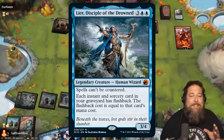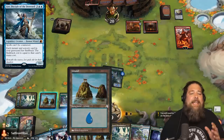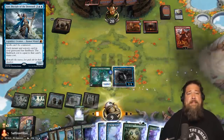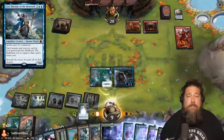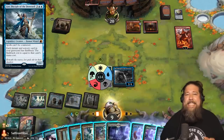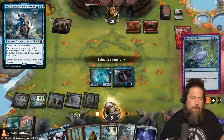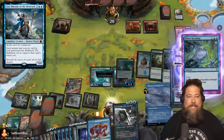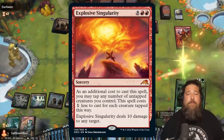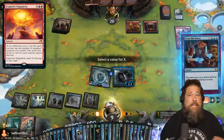The next piece of the puzzle is Leer, Disciple of the Drowned. Once we find and play Leer, the game is more or less over. Leer lets us flash back all the instant and sorcery spells in our graveyard, and also makes our spells uncounterable as a bonus. So once Leer hits the battlefield, we can flash back all those untapping pump spells we already used, and once we make a few hundred mana, we can flash back a Silver Scrutiny or an Even the Score to draw literally our entire deck.